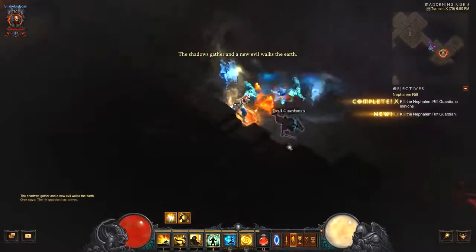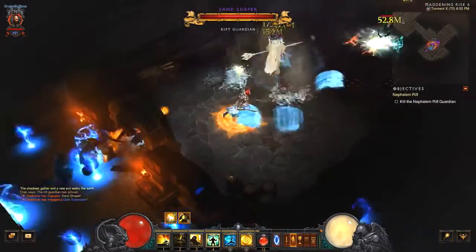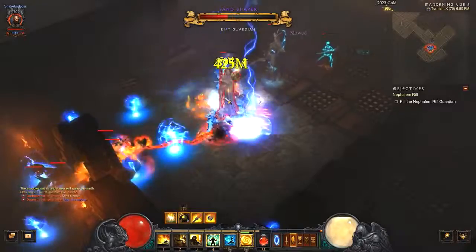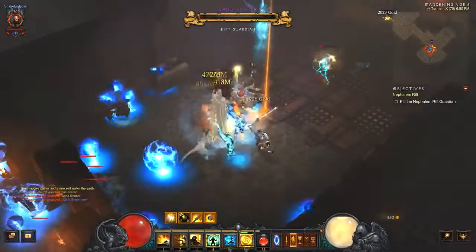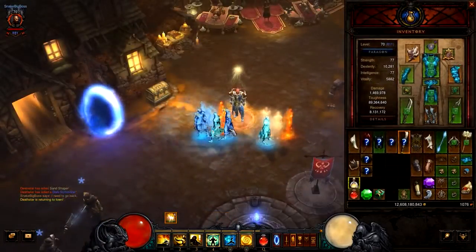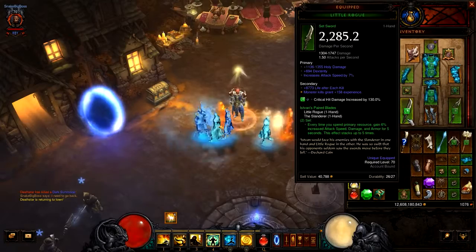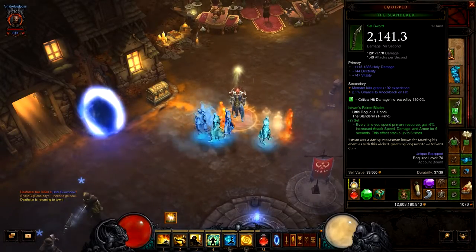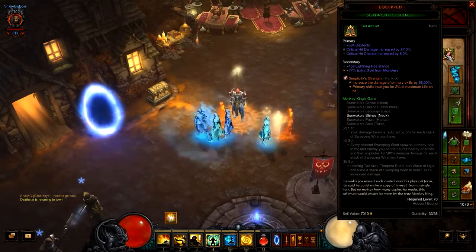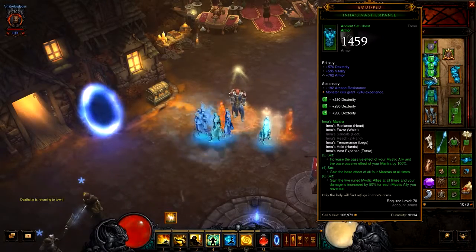The rift is up. You saw how this set works — I don't have any strong items, they're just items that I got, I didn't roll something special on them or anything. These are the gems that I use. It's a cool set — the private monk army is neat and I kinda like it.